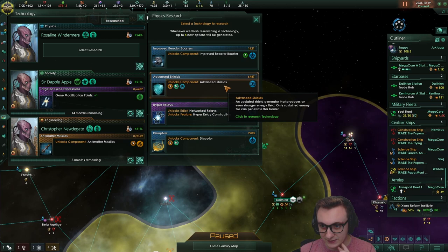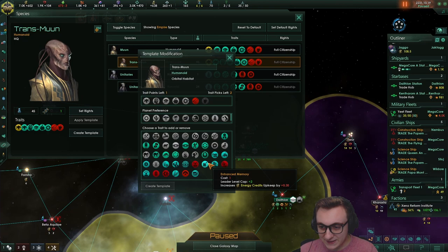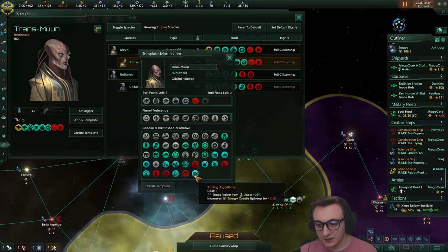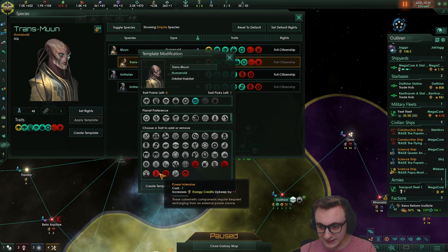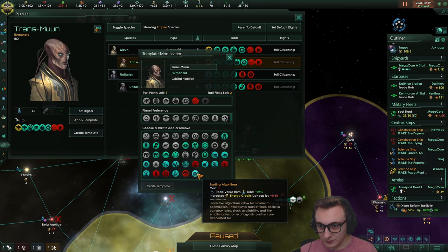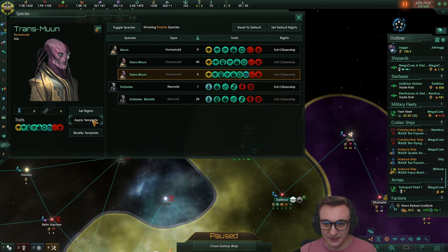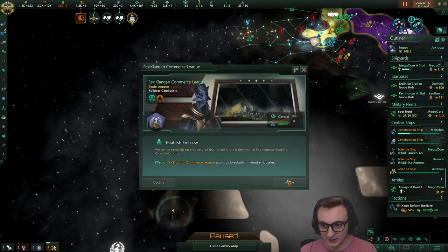Trading algorithms - plus 25% trade from jobs, increase energy upkeep but we don't care. We can also add power intensive and remove decadent if we wanted. Once we get a few more trait points from techs we can be laughing - we can double our research because it stacks with intelligent. We're going trading algorithms - 25% more. Let's apply that - takes five months. Back to commerce. There's actually just no one here. Oh there they are - banana corp. The closest to us is a corporation of course. We can get a commercial pact with these.